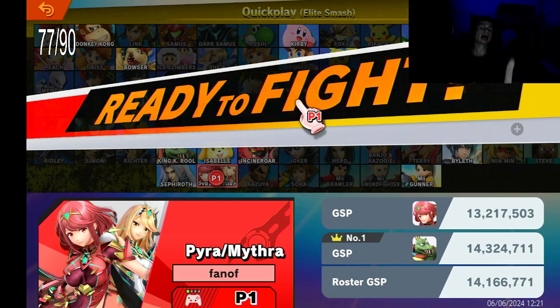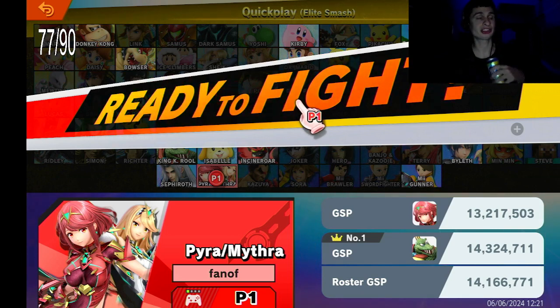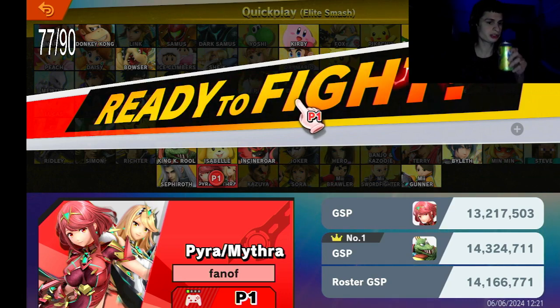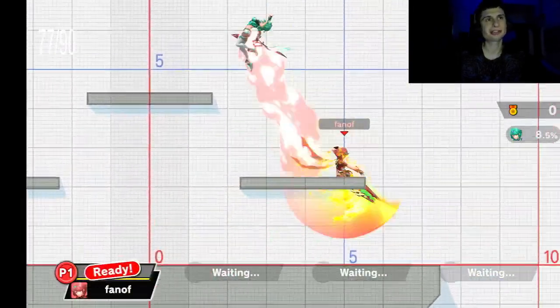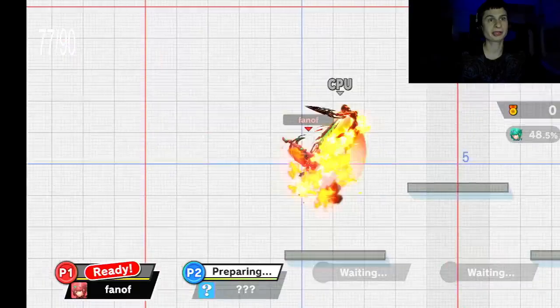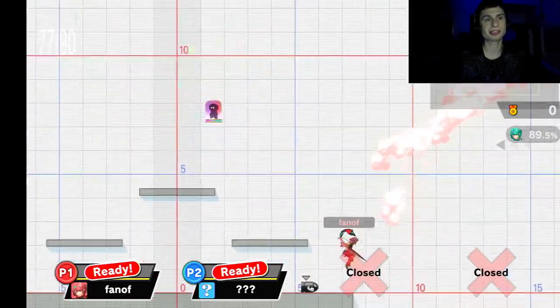Welcome guys! I got Pyra/Mythra into Elite Smash, like right when I first got the DLC. We are going to try to get a win with Pyra/Mythra. Just jump straight into it - so yeah, Pyra is a DLC character. I actually know how to use Pyra really only, but you know how DLC characters can go. As you can see, the insane knockback on Pyra here - we got Pyra into Elite Smash pretty quickly.